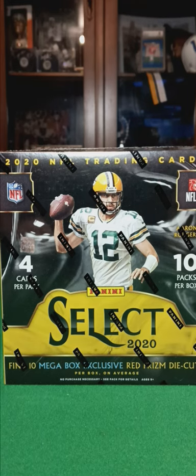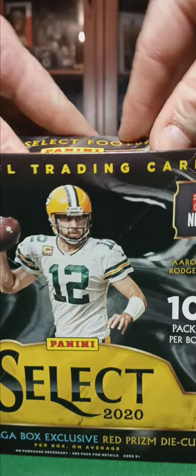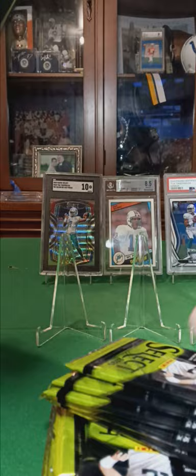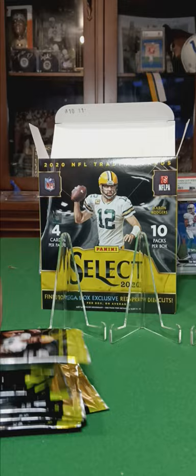What I got here today is a mega box of 2020 Select. Found this for a decent price online. Let's see if she holds anything special. This is the one with the red prism die cuts — let's have a look.